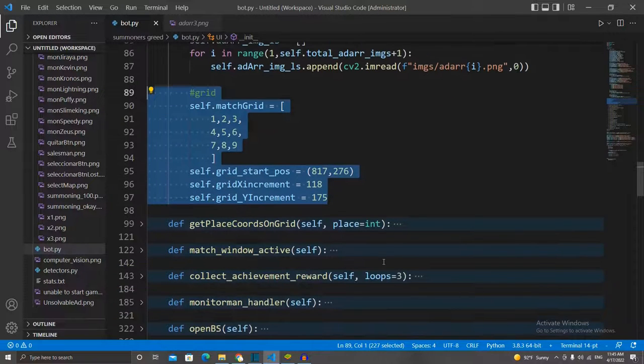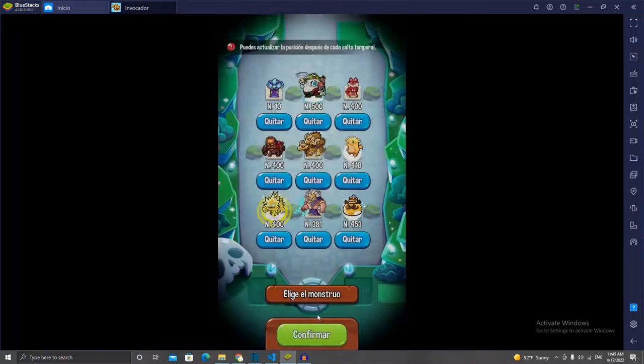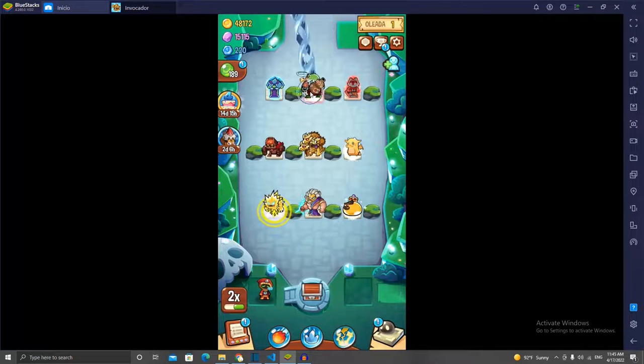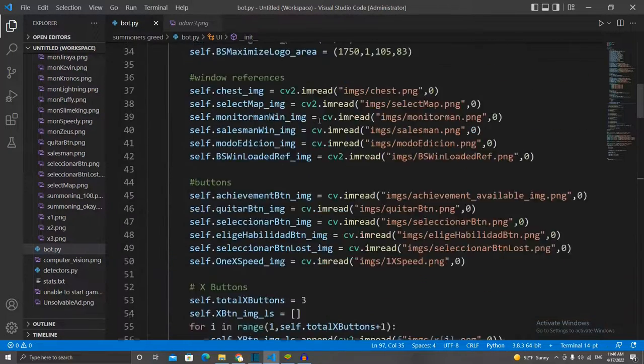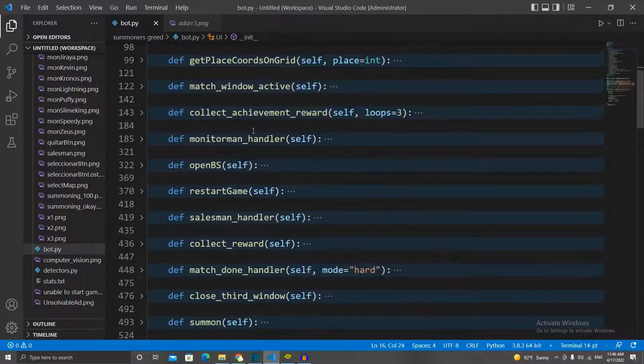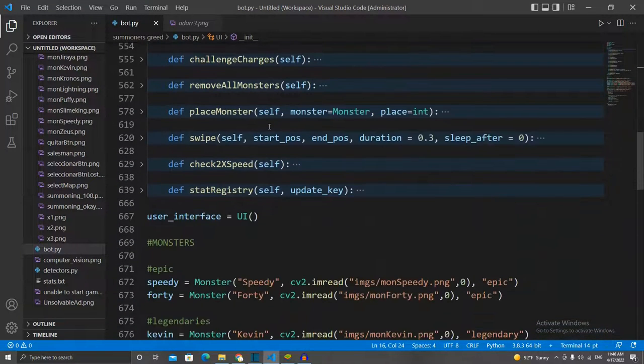Then we have this grid — it's just a way I use to illustrate how the game works. Basically we have three places on top for monsters, three places in the middle, and three places at the bottom. That's just illustrative for me, and we're going to come back to this on the Evil Summoner part of the bot. That's it for our constructor. We have a lot of methods for this class and we will look into them as we go through how our bot works.